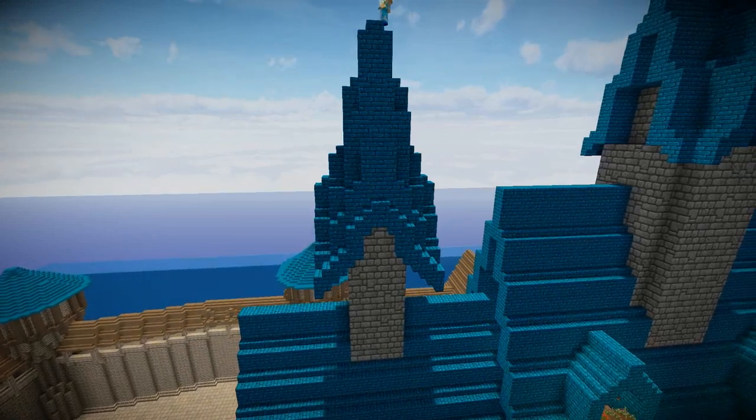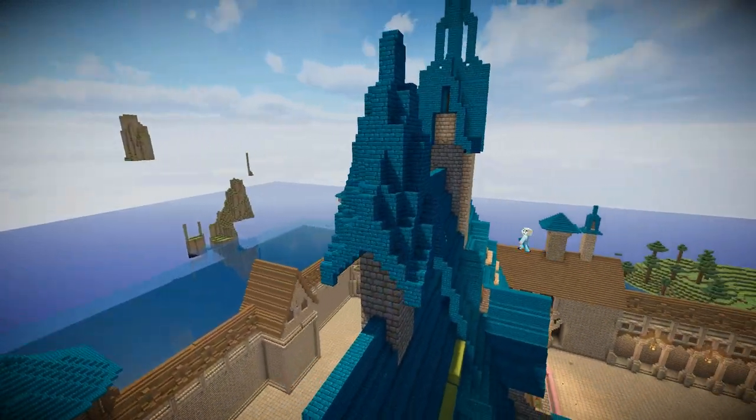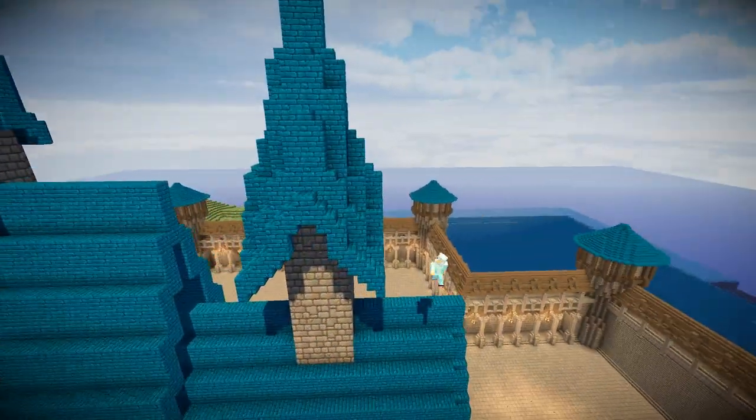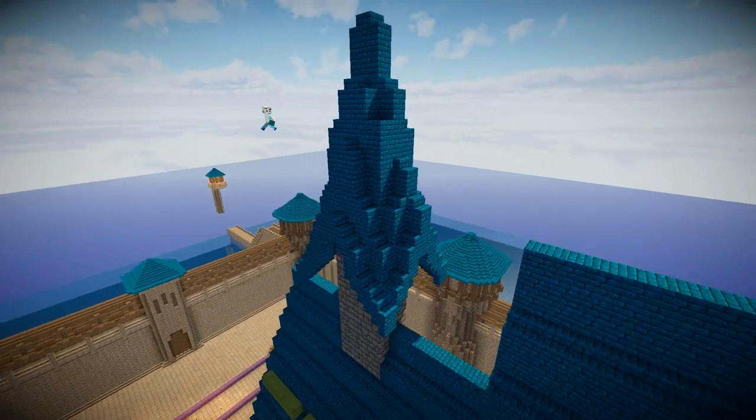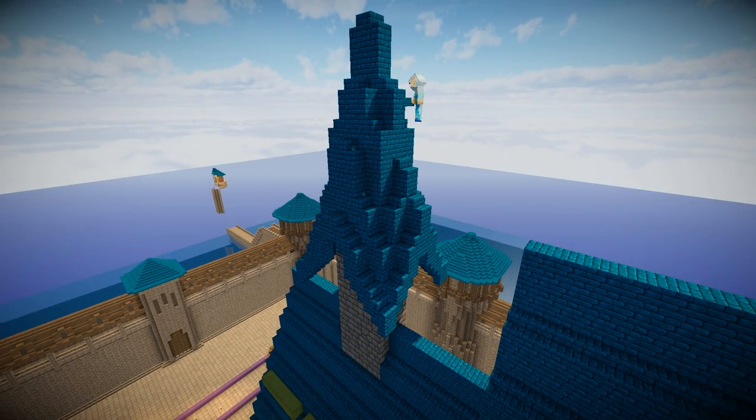And there we go — doesn't that look like a really sharp arrow, ready to pierce the sky? And as we spin around you can see it's pretty much symmetrical. I tidy it up here and there, chiseling away at the blue cerulean and adding a few steps.